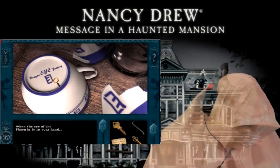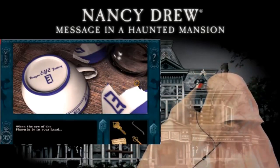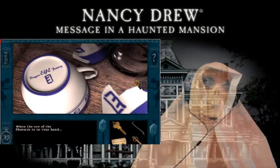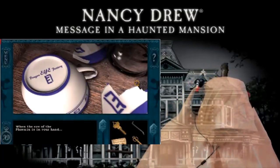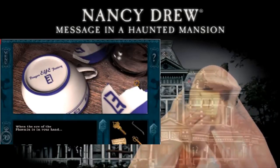It's a symbol of the Eye of the Phoenix. L, upside down L, another L, right side up L, and then one, two, three. The lights — that's number five.